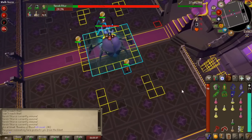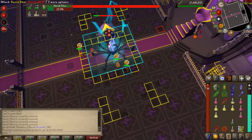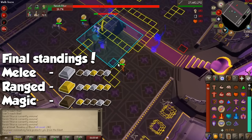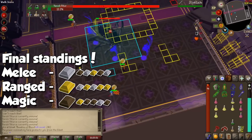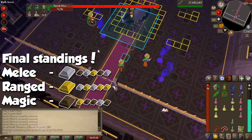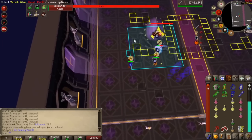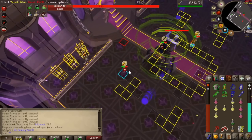So boys and girls, we come to the end of the video where we count the total points from each round. With 13 points, ranged is the clear winner and actually the most balanced out of all three. Coming in second, we have melee — despite needing a lot more GP. And last but not useless, we have magic. As I said throughout the video, let me know what you think of this ranking system, and I'd love to know how you would personally categorize and rank all three combat styles.